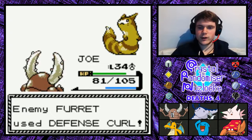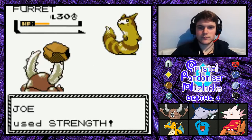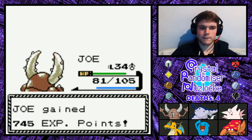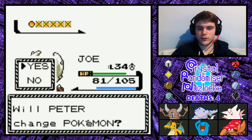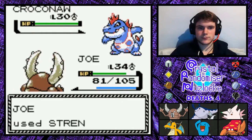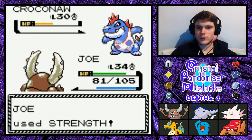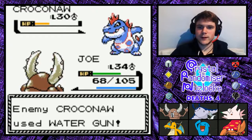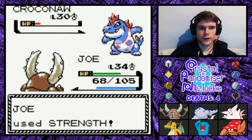One of your grunts had a Clefable — can it not stop me from taking this thing down? I really would like to just KO this thing. Thank you. And lastly you have a Croconaw. We'll stay in — no point really switching. This Croconaw won't be able to do much to me anyway. That's pretty much the best you've got — that's not going to do much of anything. This Strength though — I'll be KOing your sorry ass.